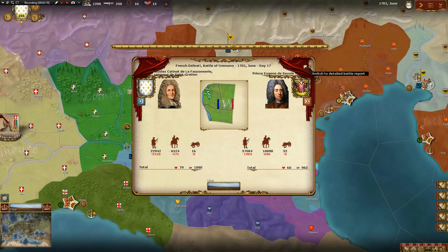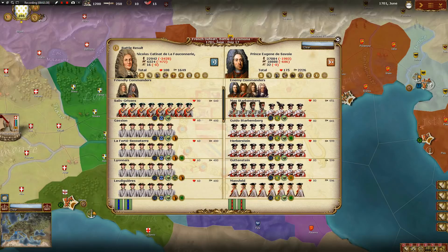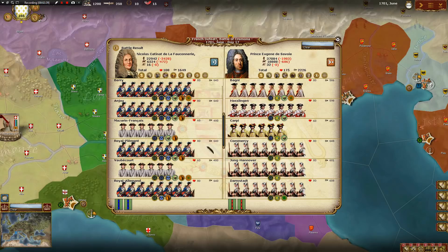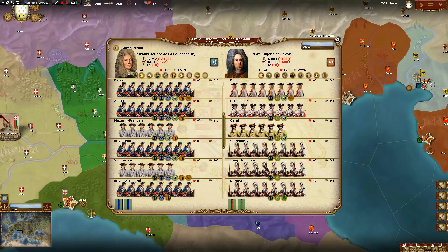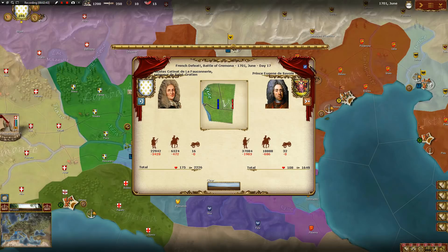Now, if we want to get a detailed battle report, which I definitely do, we can actually take a look here. The Max Sturmberg Battalion, the Sales Garrisons — we've got a lot of garrison units here. But it's so cool to be able to look through all of these beautifully drawn units. The young Hanover cavalry regiments almost look like roundheads from the English Civil War. The enemy definitely won that battle. We've got to come back strong in the next engagement.